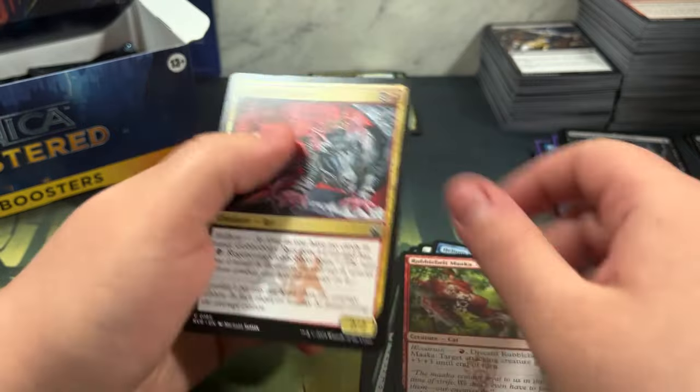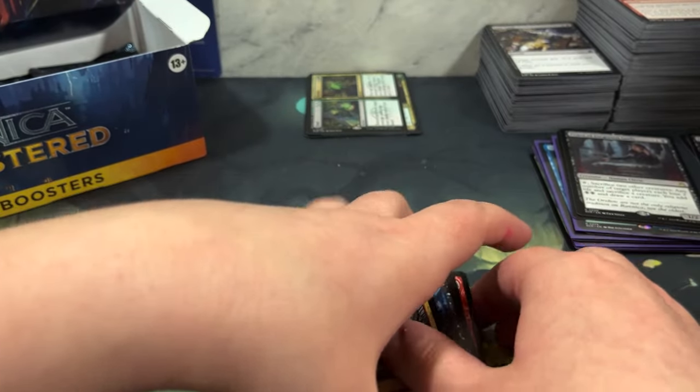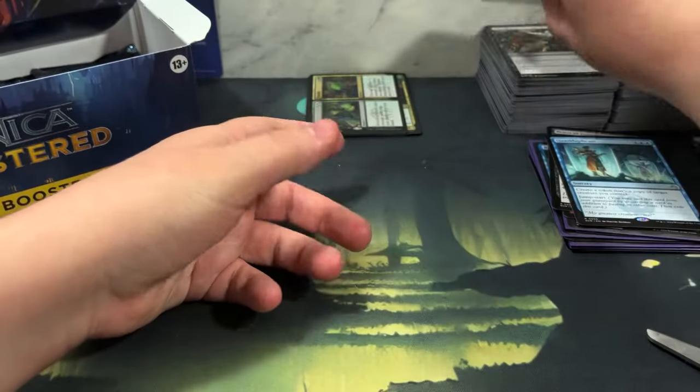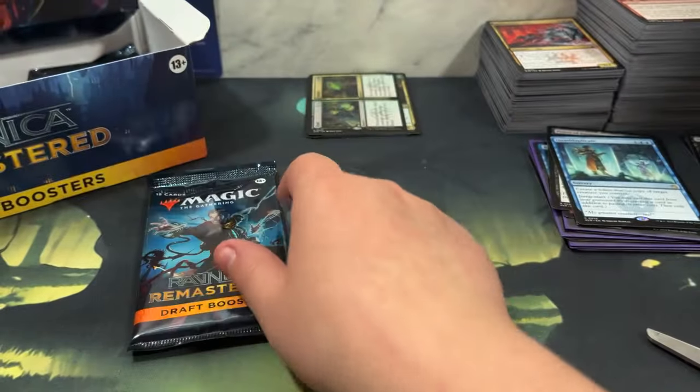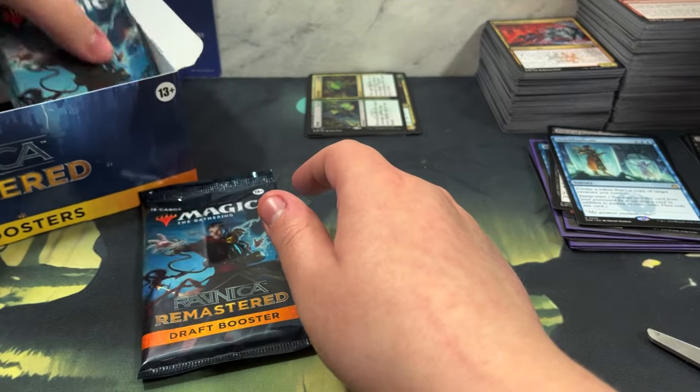Quasiduplicate - $1.07, okay that's a hit. Anything over a dollar is a hit.